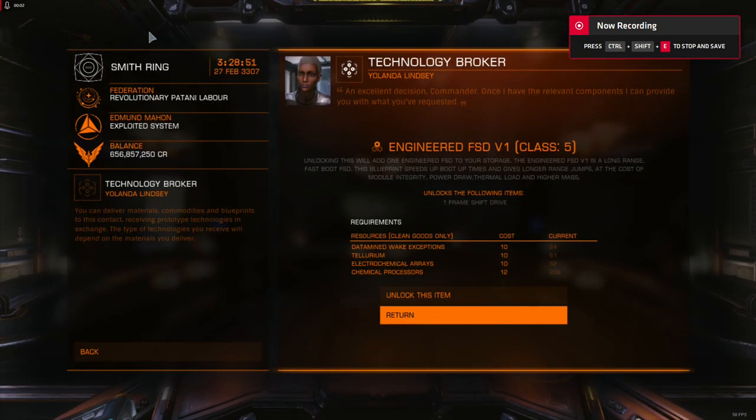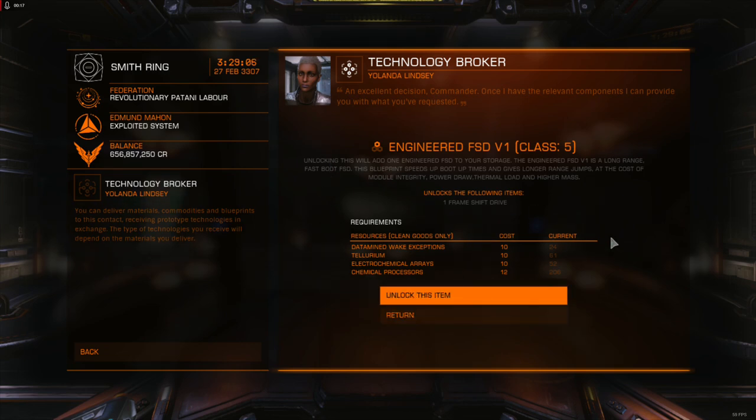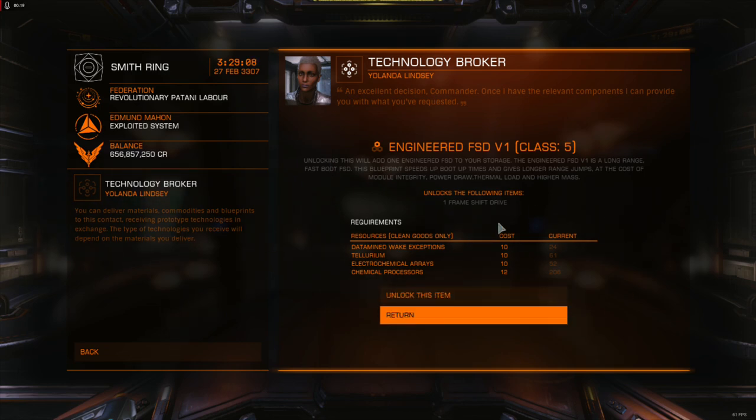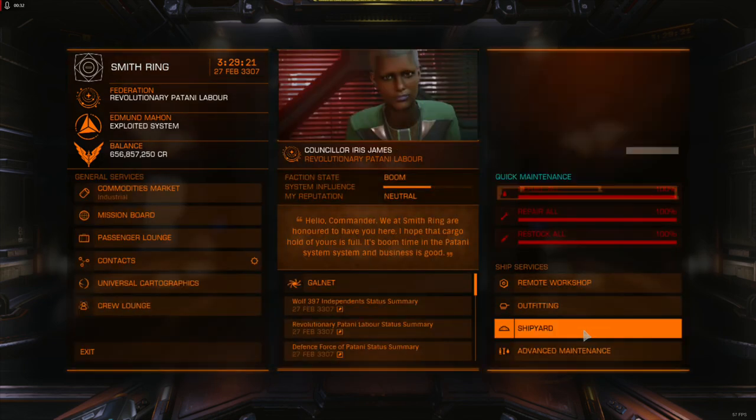Hey there Commanders, check this out. This is the new frameshift drive now available through the technology brokers located all over the bubble. It is a very powerful piece of equipment, but I've noticed that some of the resource websites that normally tell you what you need in order to get this drive haven't been updated. So I wanted to do a quick overview of the materials you need to get this, where you can get them, and the specific advantages this drive has. I'm going to start with the specific advantages, because I think what FDEV has provided here is flipping phenomenal.